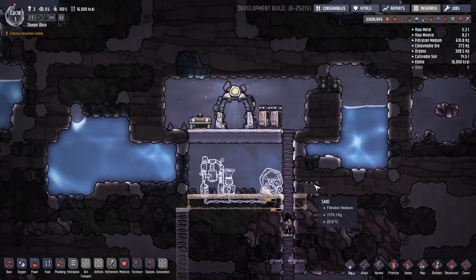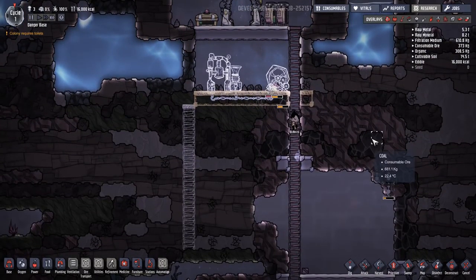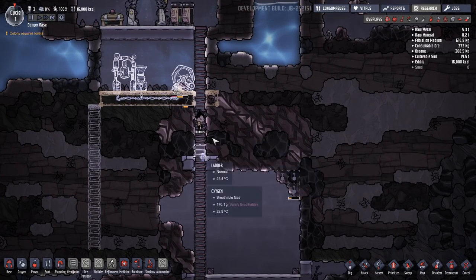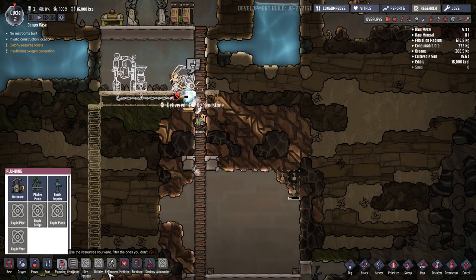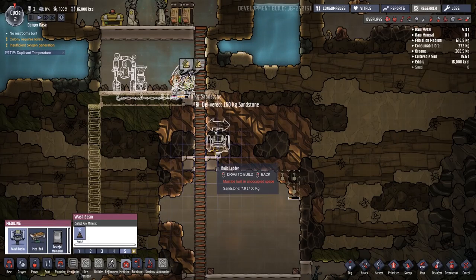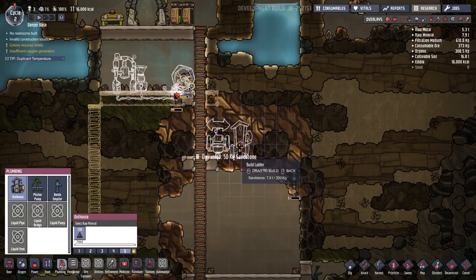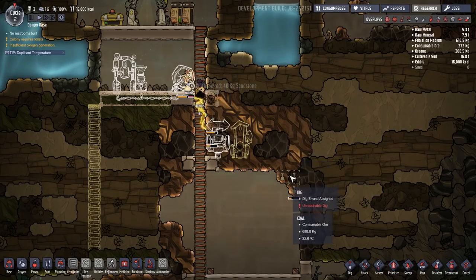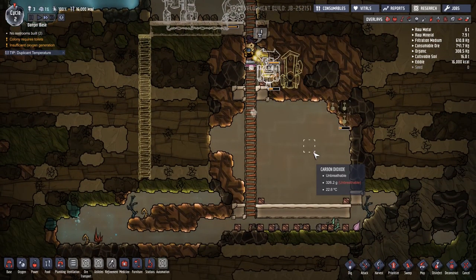The danger base requires toilets — of course it does. I completely forgot about that; we'll have dupes making a mess everywhere. They are going to go over here. Let's put a wash basin on priority 5, then plumbing — outhouse there. It's kept the five priority I put in — excellent. That's going to go there. We'll get that done.